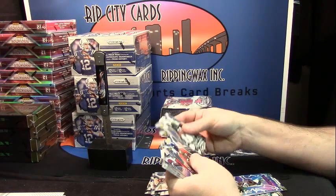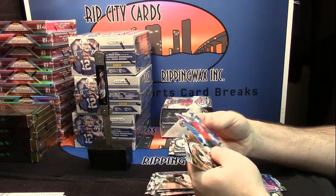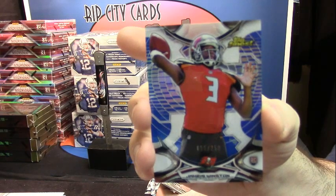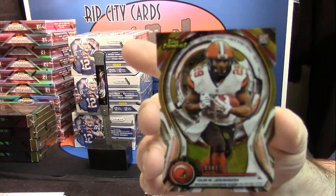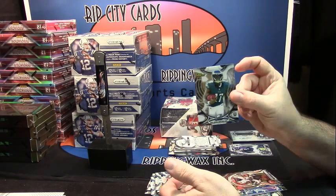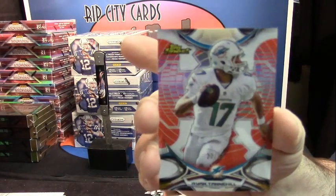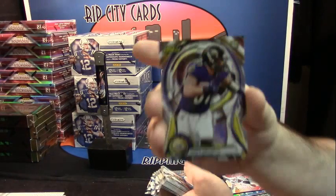These boxes really do produce. At least, you know, some good numbers. Shane Ray, a rookie card, 55 out of 250, blue rookie auto. Jameis Winston. And followed up with a 66 out of 199 Gold Finest Duke Johnson. Garrett Grayson, a rookie card. Nelson Aguilar, a rookie card. Devontae Parker, a rookie card. 27 out of 99, pink for the Dolphins — Ryan Tannehill.